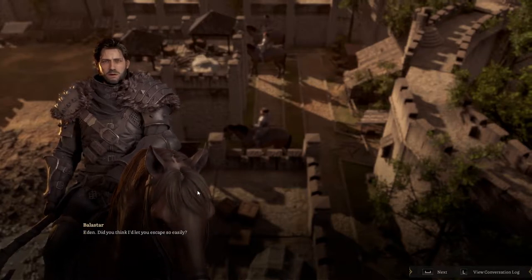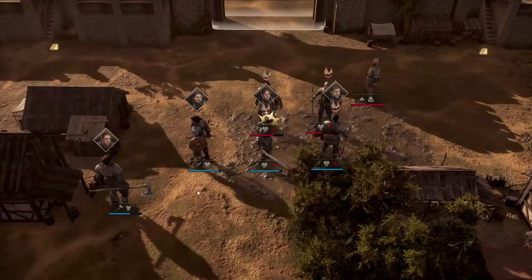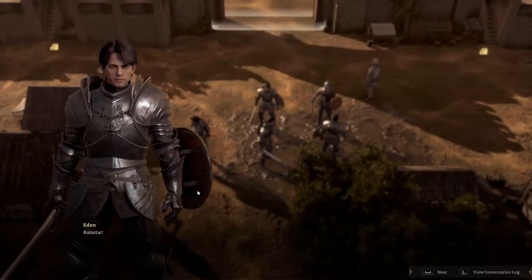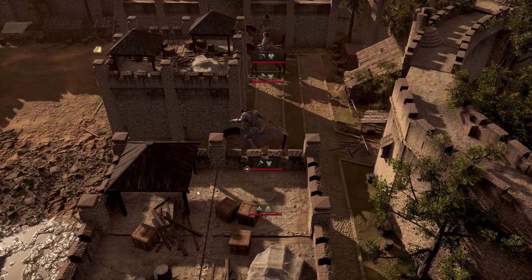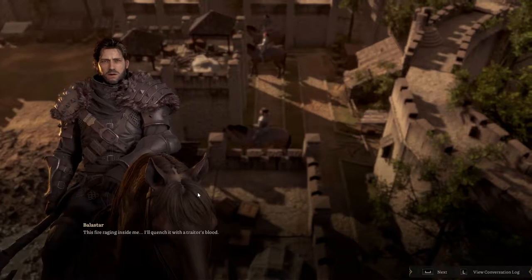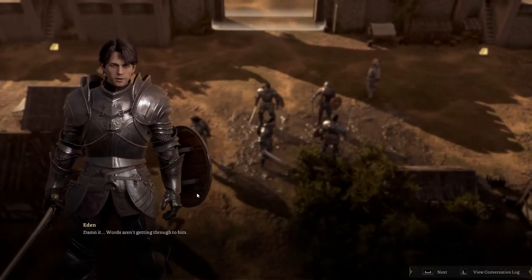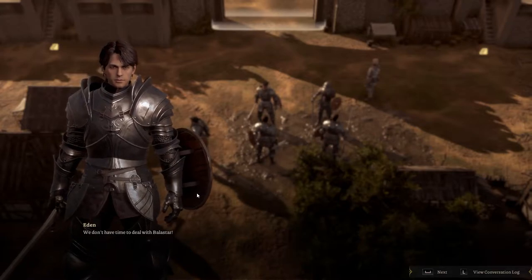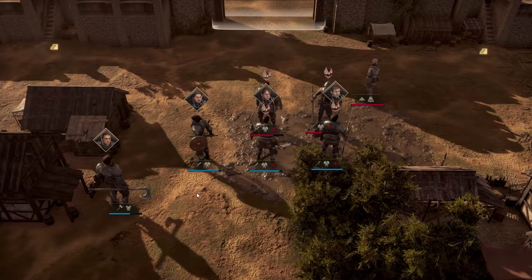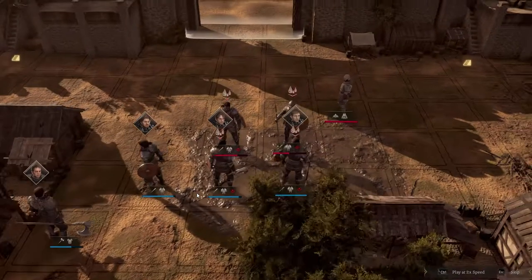'Ballastar! Eden, did you think I'd let you escape so easily?' 'I'll start with you.' 'No, brother. This fire raging inside me — I'll quench it with a traitor's blood.' 'Dammit, we don't have time to deal with Ballastar. If you don't want to die here, he's making rational decisions right now.' Very rational decisions.